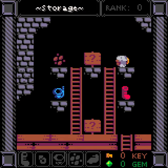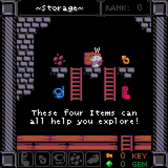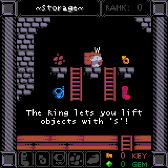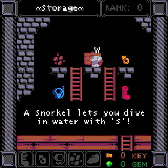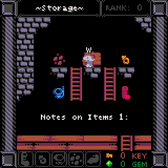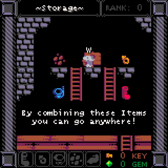Notes on items: these four items can all help you explore. Seeds let you grow vines, a ring lets you lift objects, boots let you run fast, snorkel for diving. So: grow vines, swim, run fast, and lift. Got it.